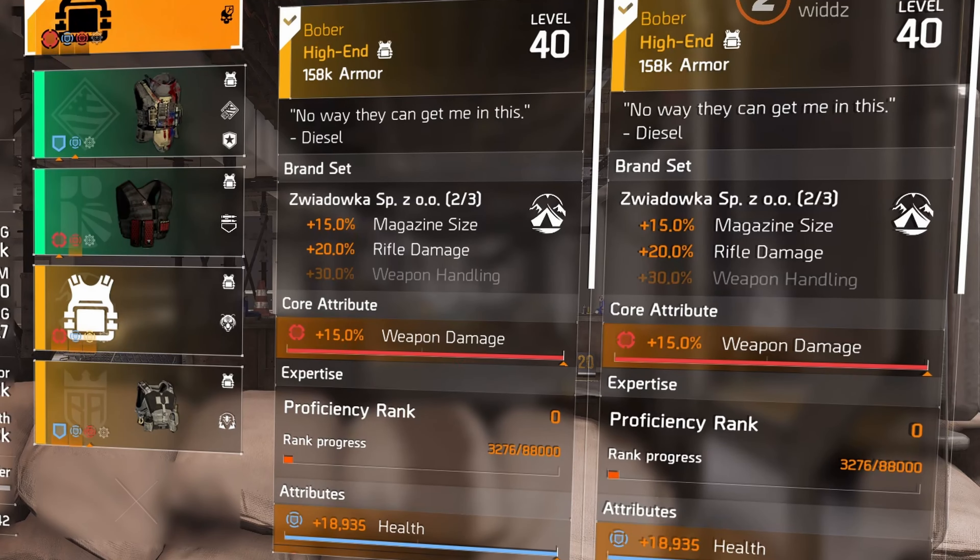Starting with the Dovka SP SU — we just call it SU — which is a rifle brand set. One piece gives 15 mag size, which is pretty good for a one piece. Two piece gives 20 rifle damage, definitely really good even though rifles aren't the best right now. The three piece is 30 weapon handling, which is quite a lot, but a pretty good brand set overall.